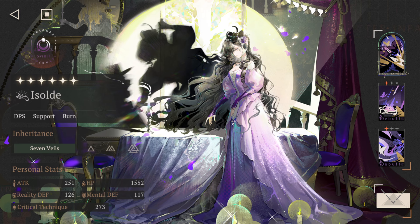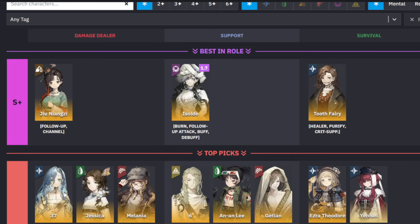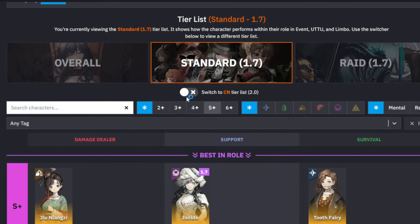And to top it all off, she is going to be a meta character, as you can see on the tier list, sitting in the S-Plus tier in the support category. She just does everything — she has good damage through her burn mechanic, follow-up attacks, and the ability to buff the team while offering debuffs against the enemy. So all in all, a fantastic character.